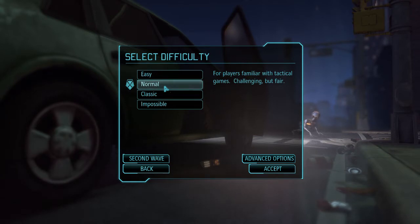Let's see our initial options. For beginners I recommend the normal difficulty setting, because the difference between normal, classic, and impossible are quite huge, especially in the early game. Let's look at advanced options.